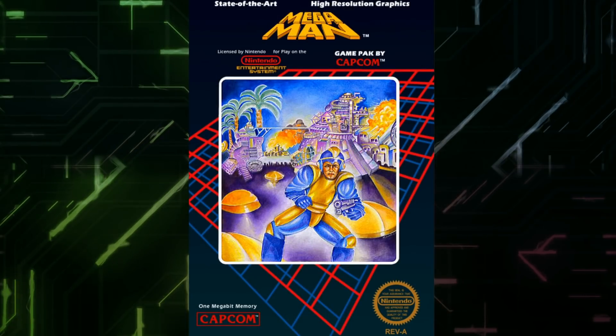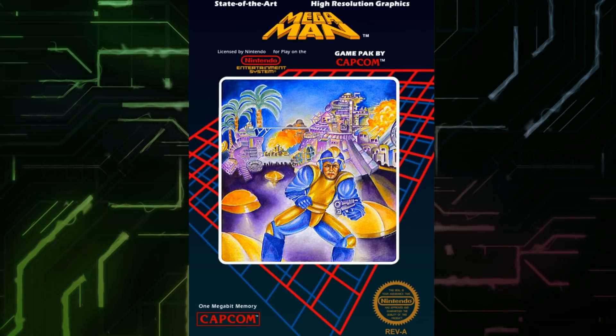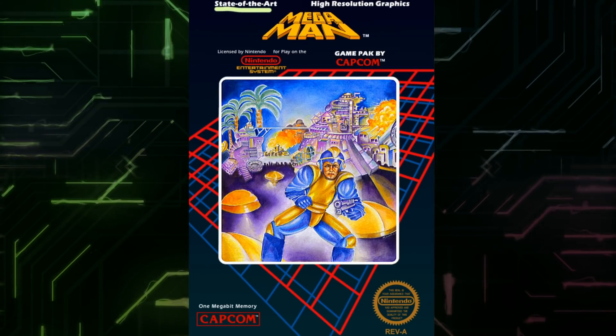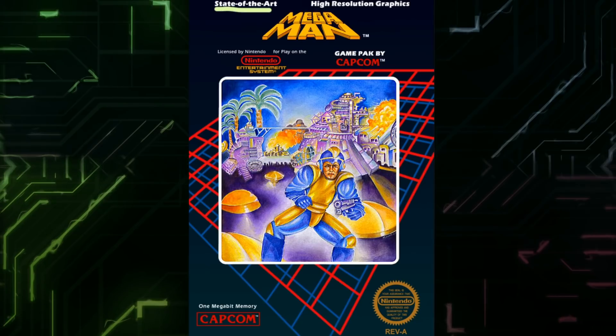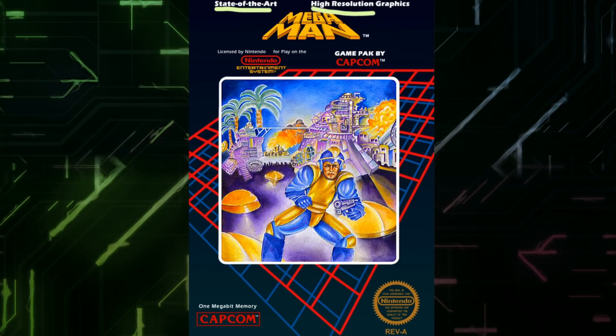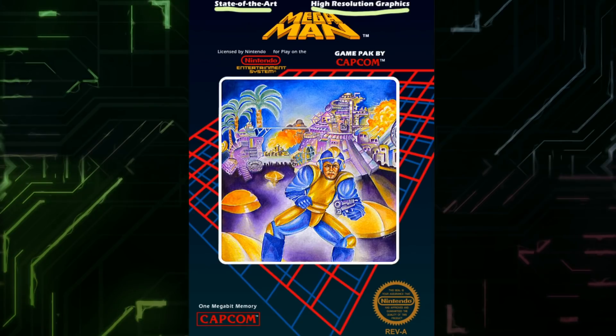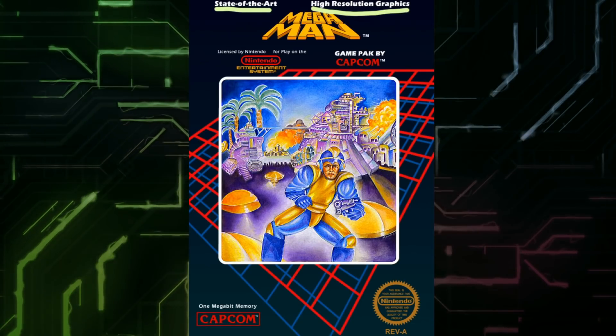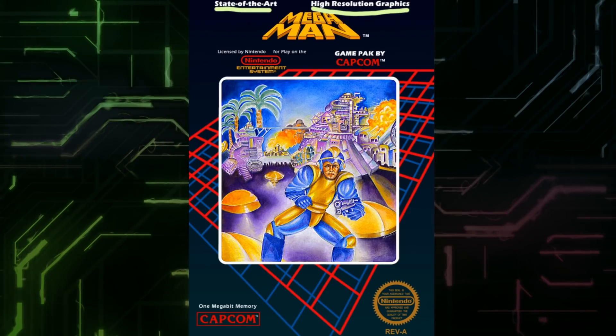First up is Mega Man 1, the US version. State of the art, as we all know — they went wrong about that. But of course, high resolution graphics. Well, at the time that might have been correct. An image made of pixels could be high resolution, depends on how you look at it.